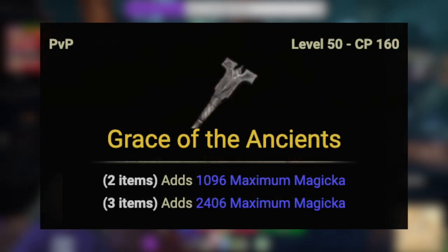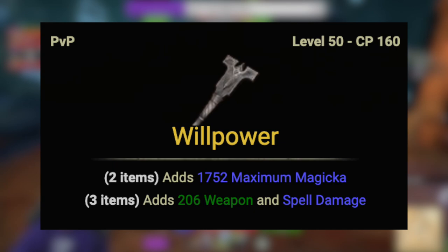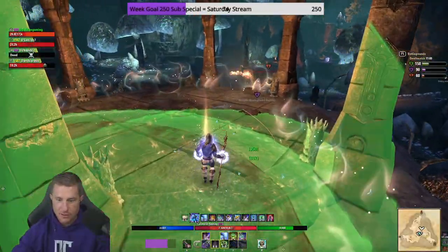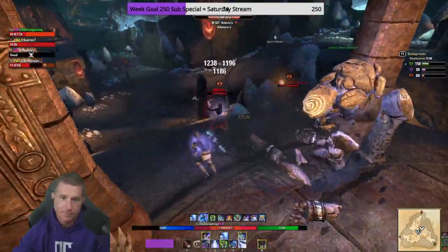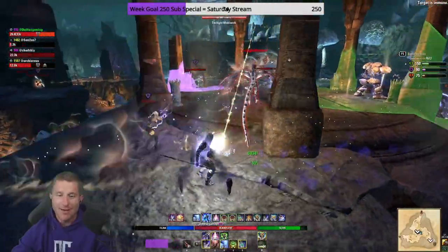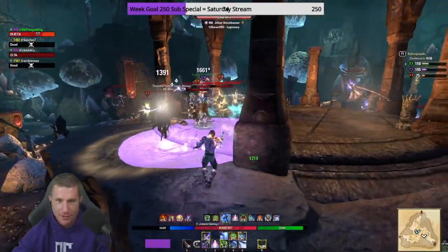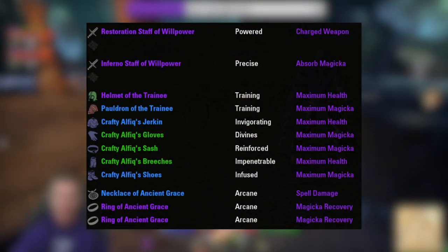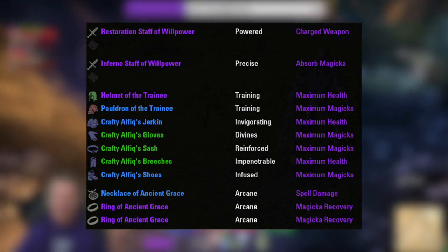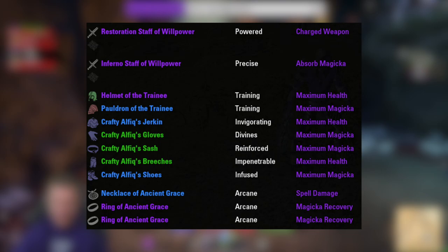For jewelry use Grace of the Ancient — available from the Cyrodiil PvP vendor and guild traders. Last up is Willpower — people sleep on this set but it gives a lot of max magic for a two-piece. You want Sharpened trait on your weapons; if that's too expensive go with Precise. Front bar fire staff — Sharpened or Precise. Back bar go with Power, Defending, or Infused with a weapon damage enchant. Willpower weapons can come from Imperial City or daily rewards for under a thousand gold.